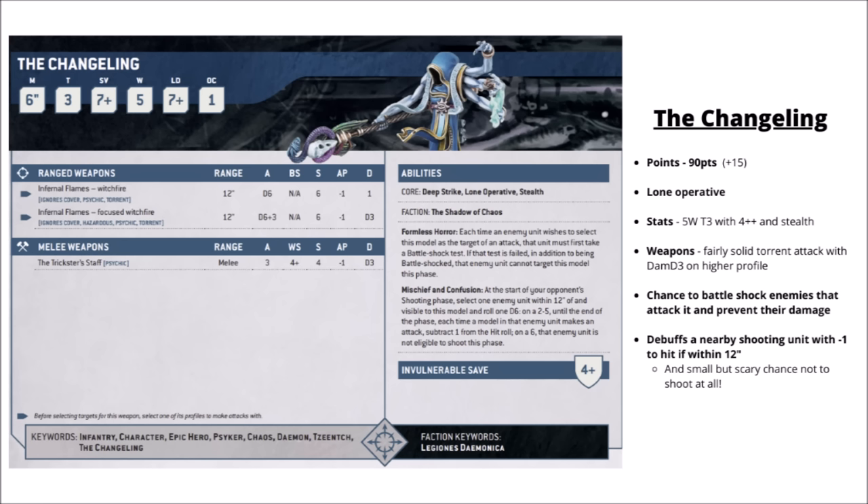The other fairly common lone operative in competitive lists is the Changeling, Tzeentch's shapeshifter, at 90 points — up a bit in the balance updates. He's toughness 3 with five wounds and a 4+ invulnerable save, with Lone Operative and the Stealth keyword. He's handy just for being a tiny model that can jump into nice places and score secondary objective points, but beyond that he brings more value than the Blue Scribes — a fairly nice flamethrower-type attack at strength 6, AP 1, and damage D3. He has two different damage debuffs: if the enemy tries to attack him and fails a Battleshock test they can't act, meaning he could survive a turn unexpectedly. He can also mess with enemy shooting: nominate an enemy unit within 12 inches in their shooting phase.